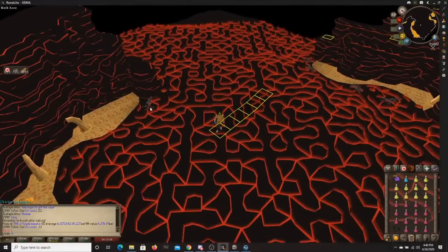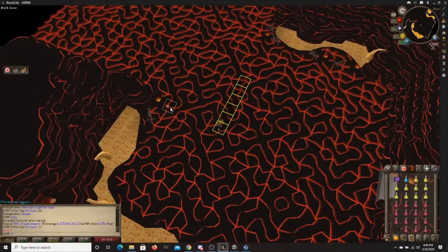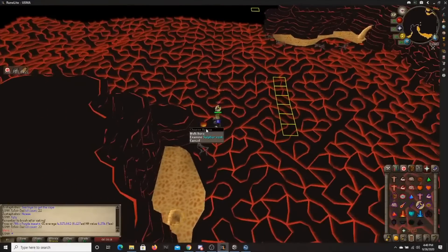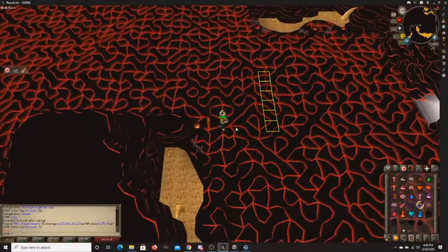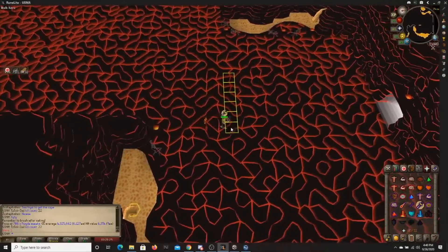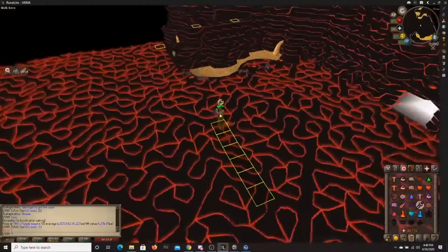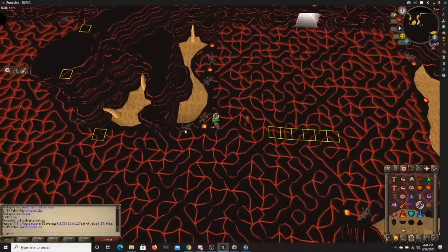If you stand right here on this little sulfur vent and walk one square to the north of it, then walk 1, 2, 3, 4 — on that 5th tile, mark it. Then mark 1, 2, 3, 4, 5 tiles to the side going towards the west. The reason this is so important will become apparent later, so go ahead and mark them now and I'll go over it later.